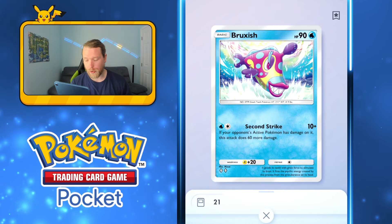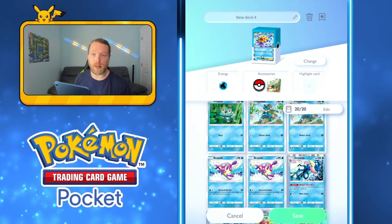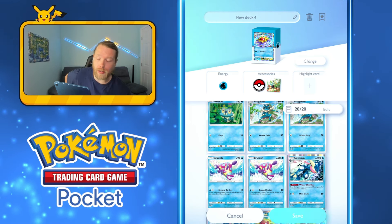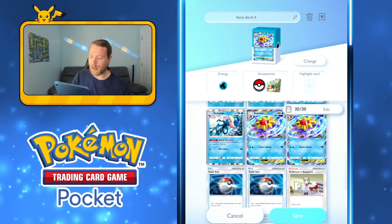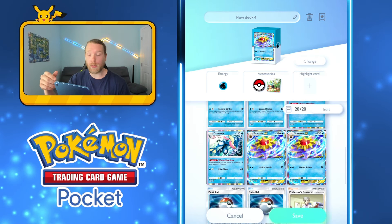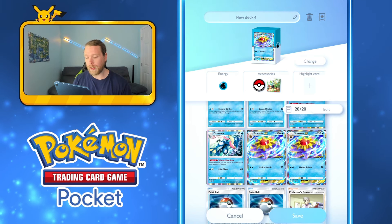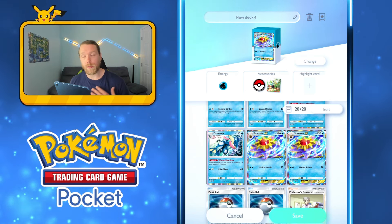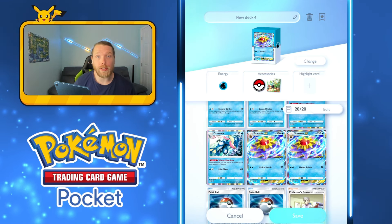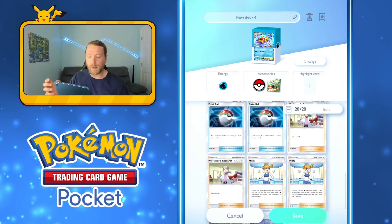If your opponent's active Pokémon has damage on it, Bruxish attacks for 60 more damage. Combined with Greninja, you're basically doing 90 damage between the two. The idea is to start attacking quickly with Starmie, and whenever Starmie is under threat, you can retreat for free since its retreat cost is zero, then bring in Bruxish. Your opponent might have to go through two or three single-prize Pokémon and never really get to the Starmie.